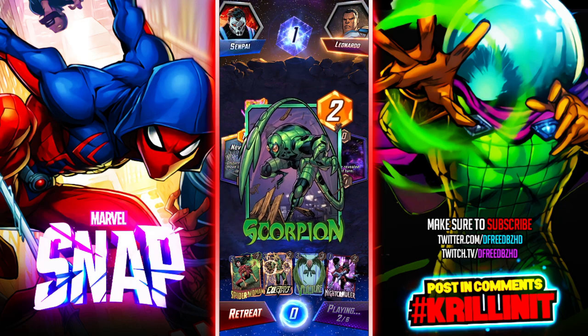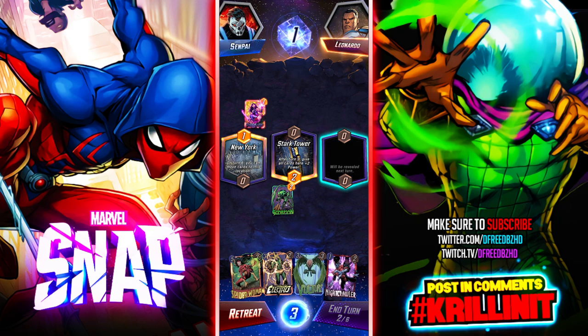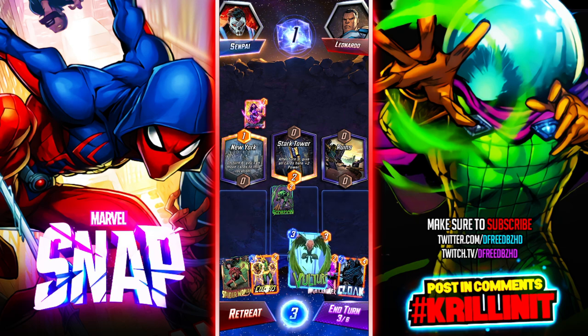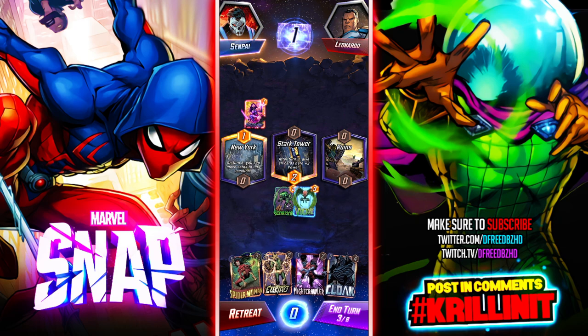I love Psylocke. I have a deck that I like to use with Psylocke, Electro, and Sunspot — it's probably a more commonly seen deck but I like it a lot. Cloak isn't bad as a beat stick. I'll actually drop Vulture here — he'll get that power and another power with New York. That's really really good. Nakia here early, like the last guy.